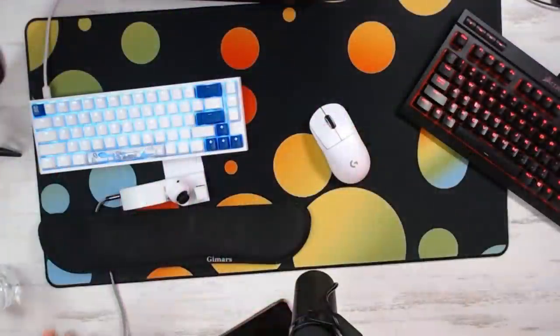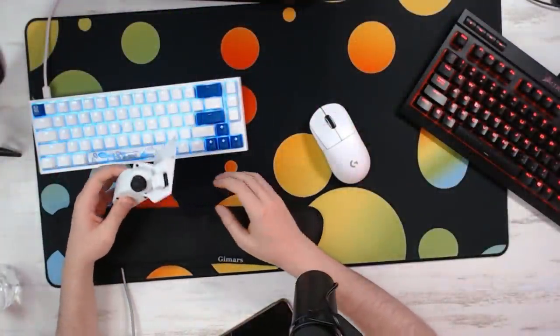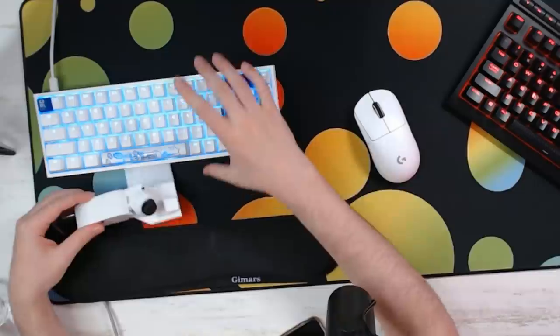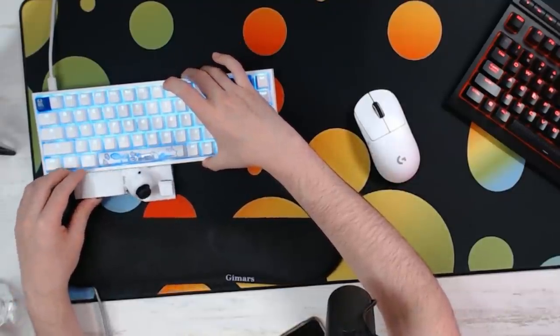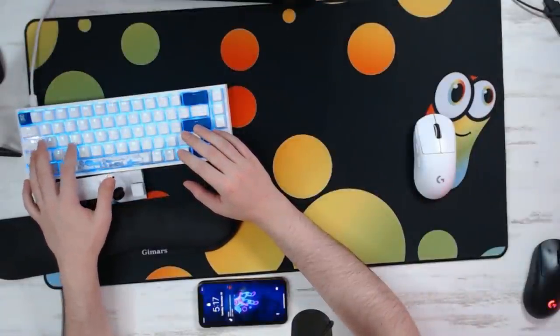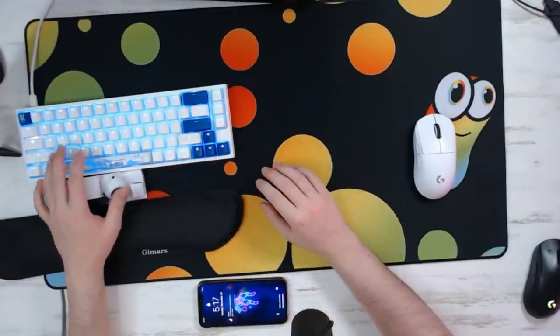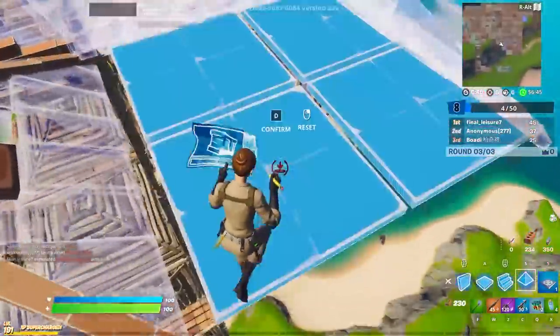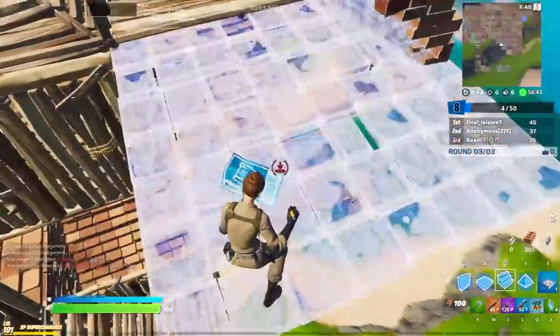You guys probably know about this thing — it's been shown in a million different other videos, but in case you don't, this is the Martage joystick, called the GMK joystick. I decided to fully switch to this. It has an analog and you just shove it right between the V and B key or wherever you like. This is essentially the Martage joystick and I'm going to tell you in this video the reason why I switched to it.